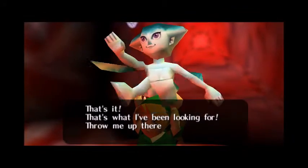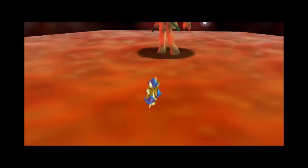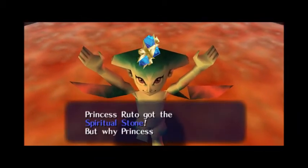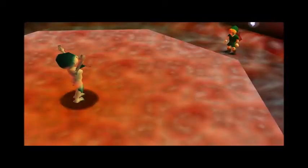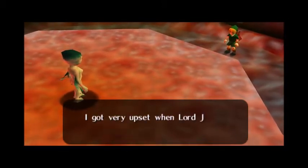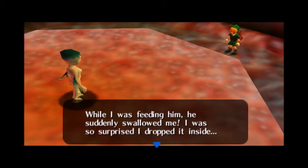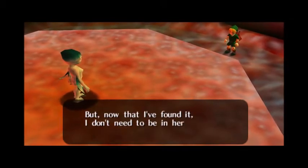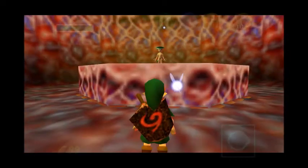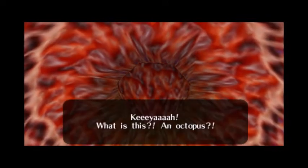That's what I've been looking for — throw me up there onto the platform. She got the spiritual stone for some reason. Princess Ruto got the spiritual stone, but why? 'I finally found my mother's stone! I got very upset when Lord Jabu Jabu swallowed it while I was feeding him. He suddenly swallowed me, I was so surprised I dropped it inside. But now that I've found it I don't need to be in here anymore, so take me home right now.' Alright, let's take princess Ruto. Bye princess Ruto!